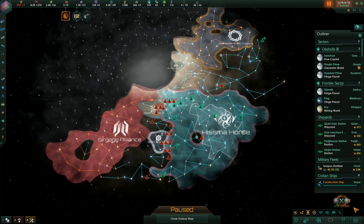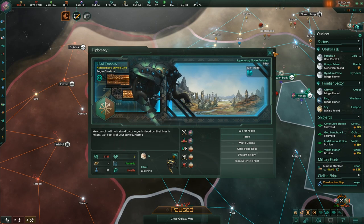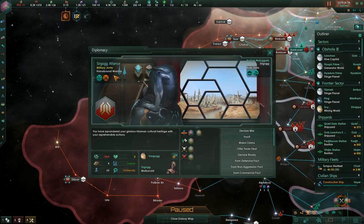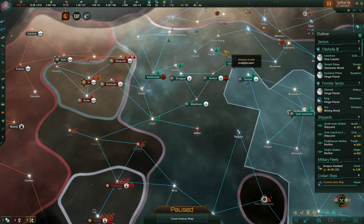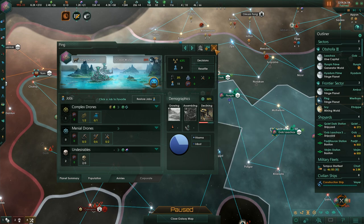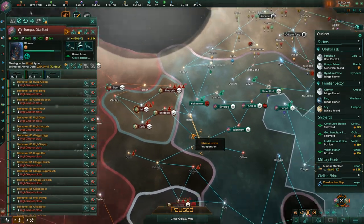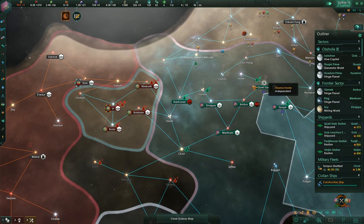Welcome back to Stellaris. In the previous episode we had a little metaphorical walk to the garage, picked up an axe and shouted 'Here's Johnny!' at the robots. The Eerie Bot Keepers are not having a good time — they originally had a couple more systems which have now been taken over by the Sergog Alliance. We've made quite a decent push from the northeast and taken three planets, with their population being disassembled, and we continue to go forward. We also have a bigger problem: our Empire sprawl is massive.